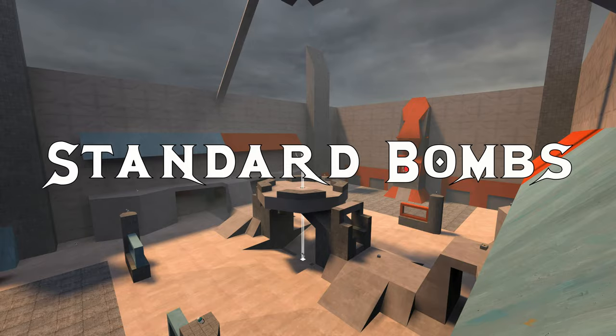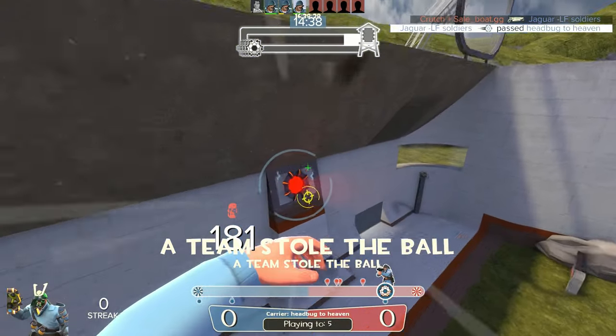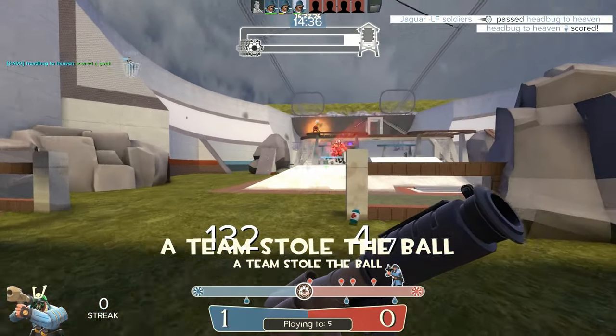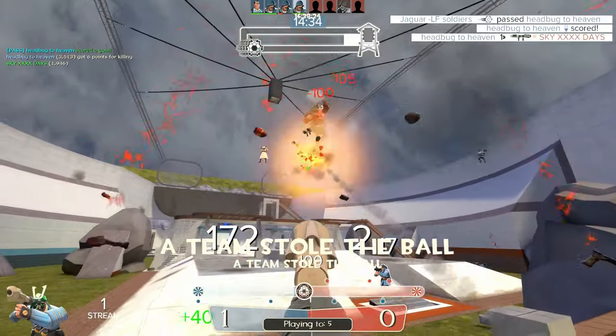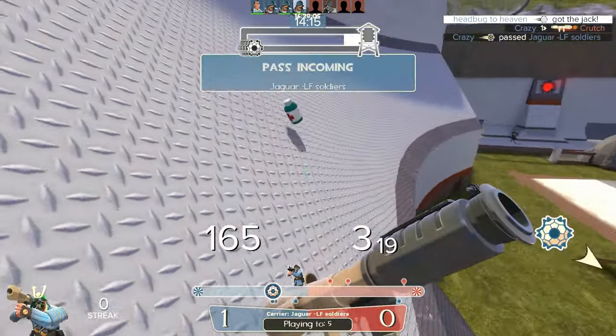While everything previously mentioned can be done alone, your team is your most useful tool and you should know how to work with them. Your team can pass to you to set up bombs, you can pass back to them if your bomb goes badly, and you could set up bombs where multiple people pass to each other in sequence to distract your defense.